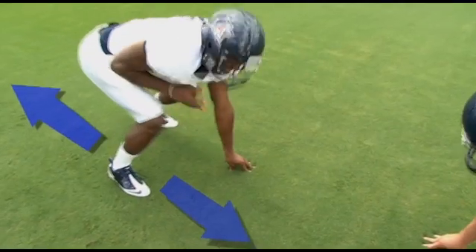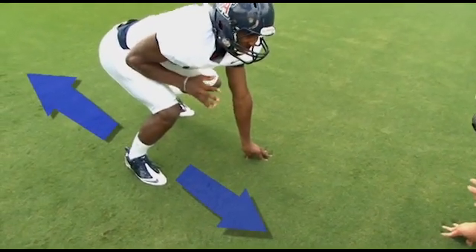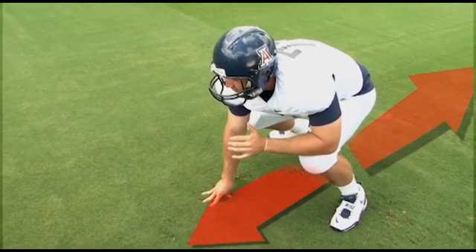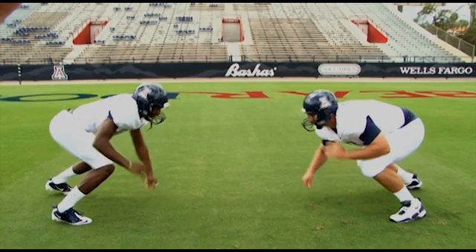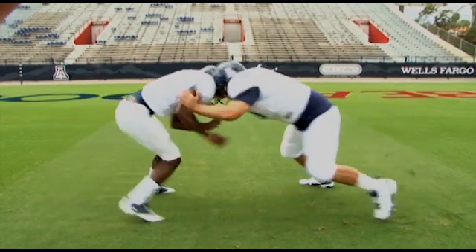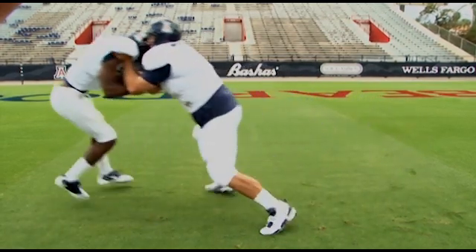If that's the case, how come I was able to push Terrell backwards? The players move by pushing against the ground, which pushes back on each of them. If Joe pushes harder against the ground than Terrell, the force of the ground pushing back on him will also be larger, and the pair of players will move in the direction of this larger force.